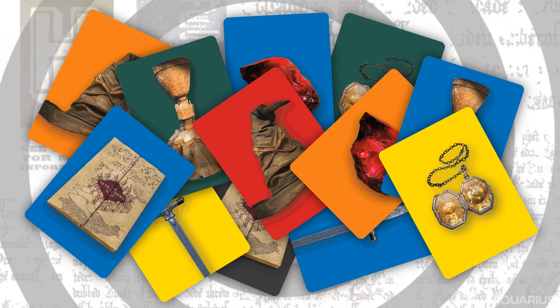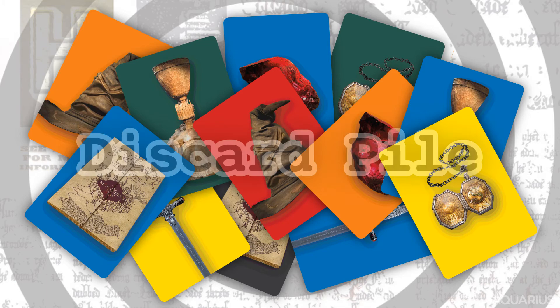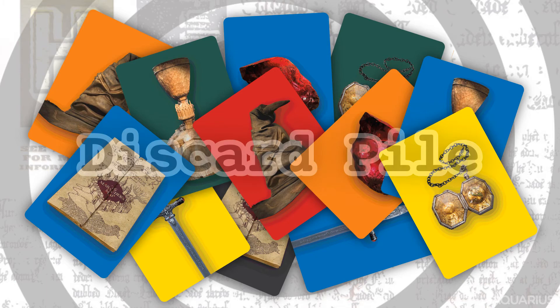To close the round, place all the cards, including the ones still in hand, in a discard pile. The discard pile can be reshuffled and reused as needed. Deal 5 new cards to each player to start a new round. The first team to 12 points wins and are Memory Masters!